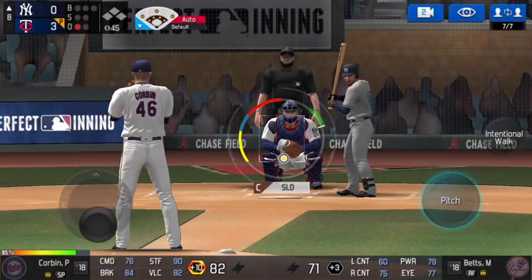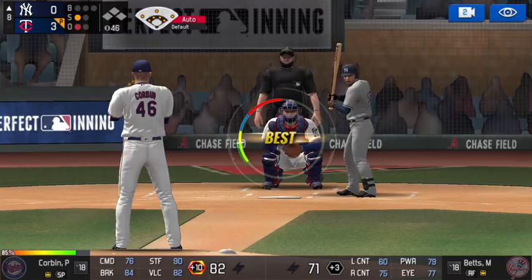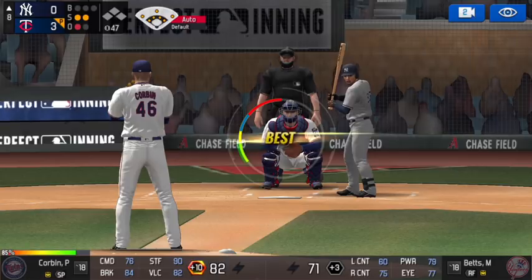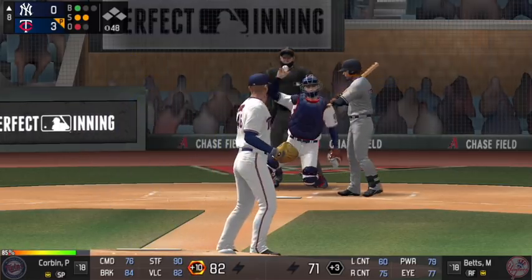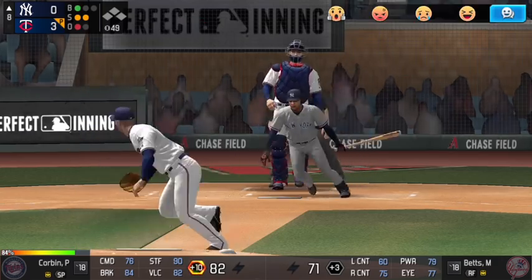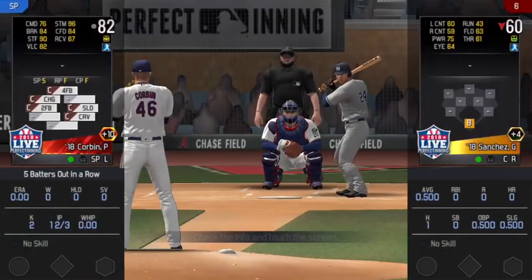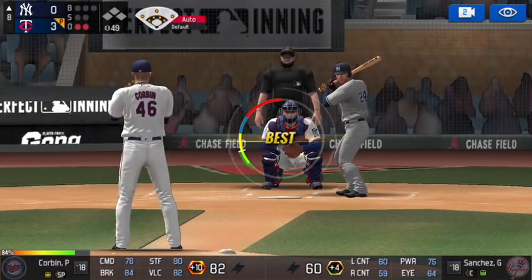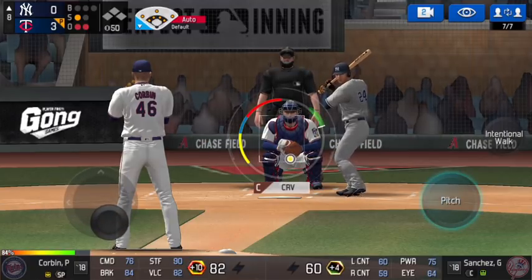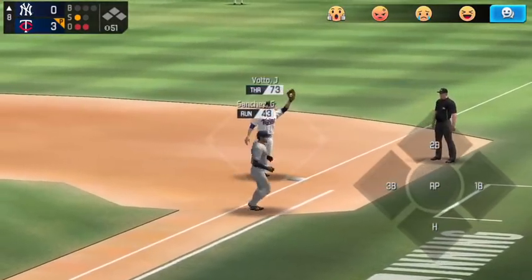Against Mookie Betts, I start with a slider low that cuts across the plate and he chases for strike one. Two-seam fastball up and in — strike two. On the 0-2 I go curveball low and in, but he takes it for ball one — 1-2 count. We go the changeup low and it fools him enough: a grounder to first, and Votto flips it easily to Corbin for the out. Two outs now in the eighth. Against Gary Sanchez, two-seam fastball up and in for strike one, then curveball fools him — grounder to short, barehanded, and on to Votto at first for three outs.